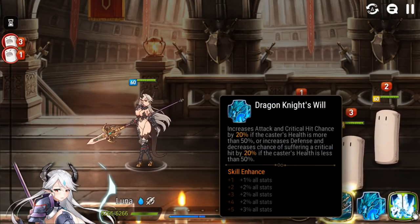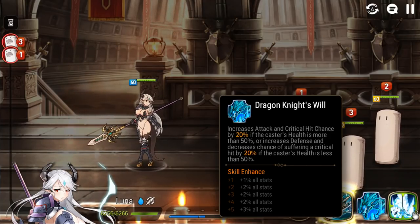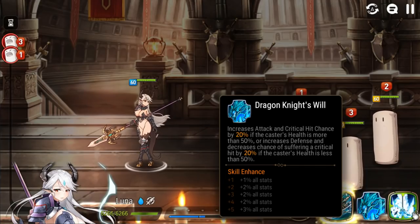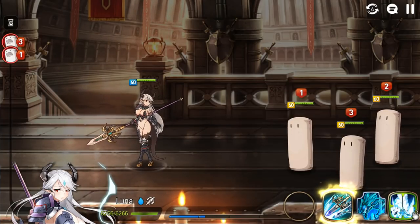Her second skill is really great. Once it's maxed out, you get 30% extra Attack and Critical Hit Chance at above 50% HP, and then even if you dip below that, she switches into defensive mode, decreasing chances of a critical hit and increasing defense. So it's a really, really good passive. This makes crit damage builds not only very viable for her, but also easy to pull off. Very good passive.